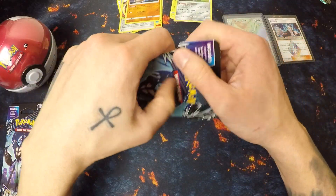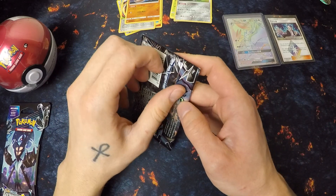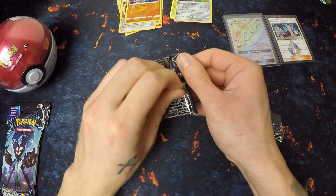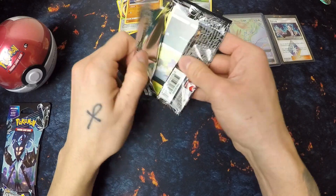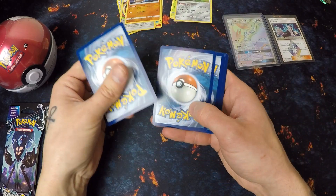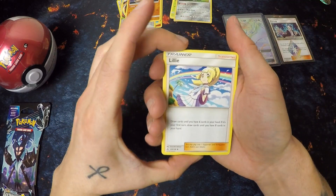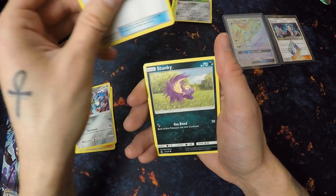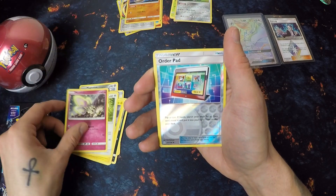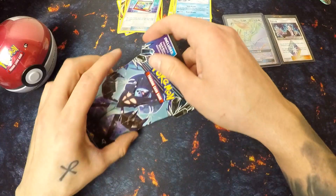Another Ultra Prism pack — and then I think I'll open the last one and finish on the Pokeball tin. I'm really not good at opening the boosters still. Here's a code card for you. One, two, three — drop the energy to the front. We have a Lillie, Magneton, Pal Pad, Stunky, Turtwig, Electabuzz, Buneary, Morelull. Reverse is an Order Pad and we have an Alolan Sandslash for our rare.